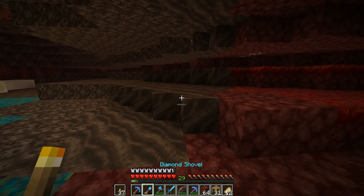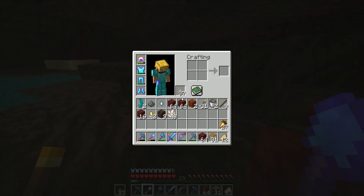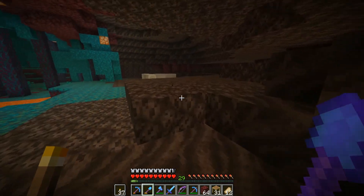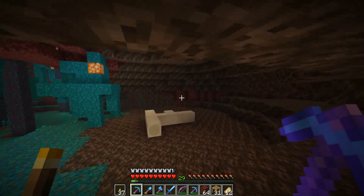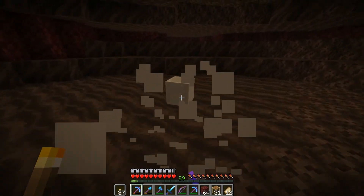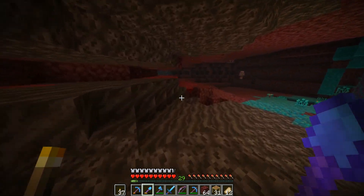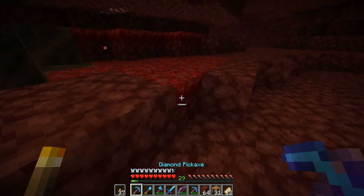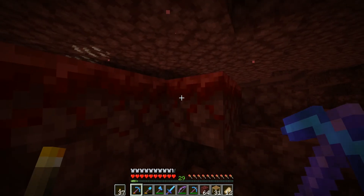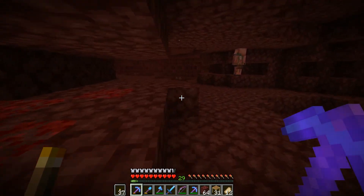I did find something new — the soul speed blocks. Soul soil, my apologies. I found some soul soil, which is cool. There's bones over here, we'll get some of that. Got soul sand. We'll grab these guys as well — never can go wrong with additional bones. So we got soul soil, bones, and there's some crimson nylium over here. So I believe this is a Crimson Forest biome. I definitely want to grab a little bit of this just because I don't have any yet. Crimson nylium — so we should be in the Crimson Forest, that's what it's called.